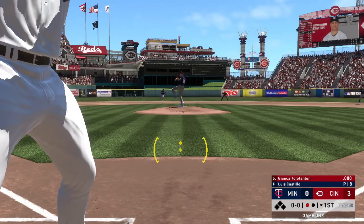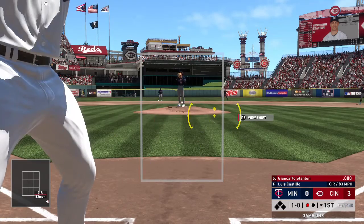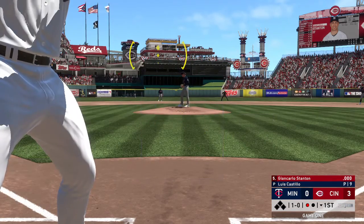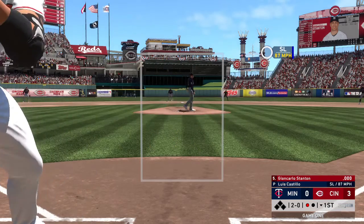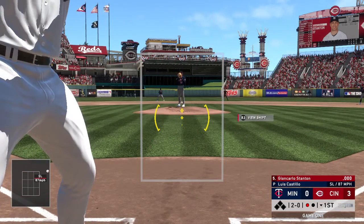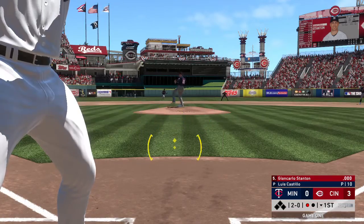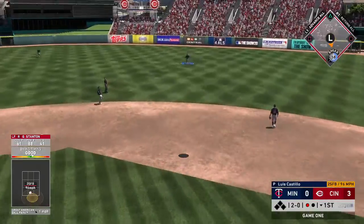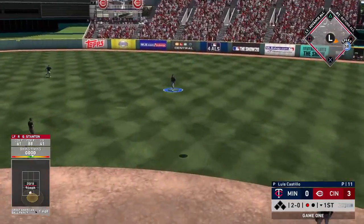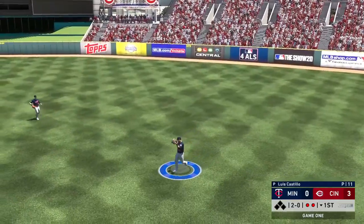Infield in the over shift here, now the pitch, the 1-0. Lofted in the air out toward right center — under it is Cruz. Now for round number two.